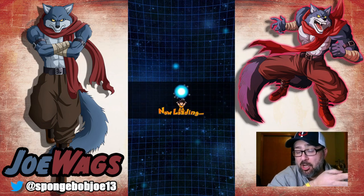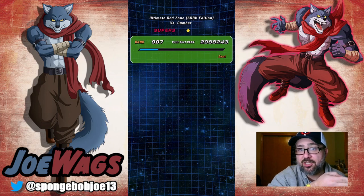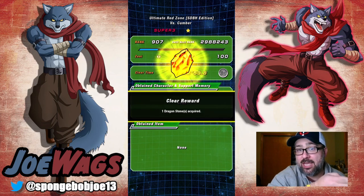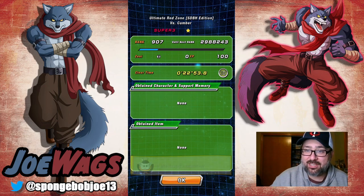There you go — full Dragon Ball Heroes team getting the Cumber Red Zone done on the first try. Let me know how your runs are going. If you need help with team building or getting this mission done, let me know in the comments or hop into my Discord — we have a team building channel. Thanks for watching, catch y'all on the next one!